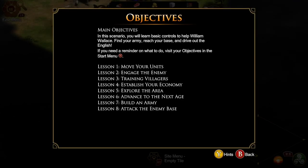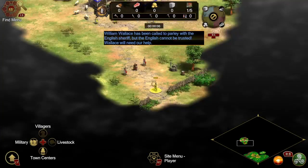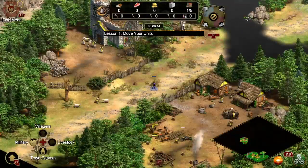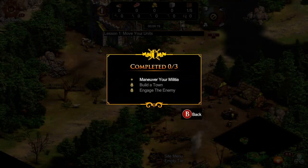If you need a reminder on what to do, visit your objectives in the start menu. William Wallace has been called to parlay with the English Sheriff, but the English cannot be trusted. Wallace will need our help. Lesson 3: Training villagers. Lesson 4: Establish your economy. Lesson 5: Explore the area. Lesson 6: Advance to the next stage. Lesson 7: Build an army. Lesson 8: Attack the enemy base.